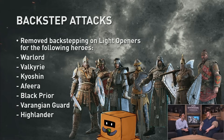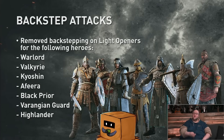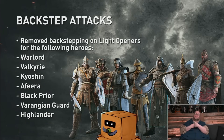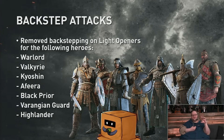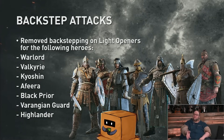The reason we're doing this is it was a very potent option select against opponents. With heroes like Kyoshi, when you see red you tap light — if it's a light, you crush and counter them. If it's a heavy, you backstep far enough that the heavy misses you. It made you way too safe. We're only focusing on these heroes for now and we'll see how it affects others.